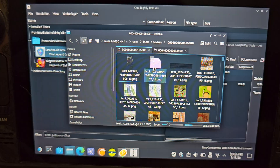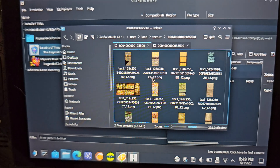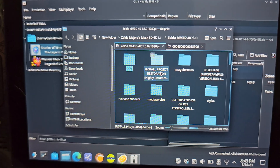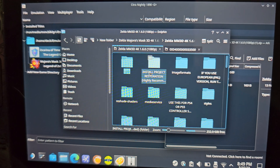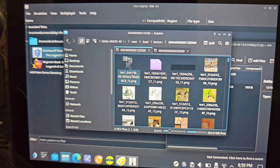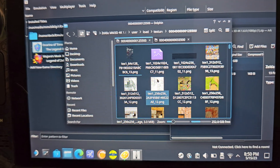The installation folder includes an EXE file, which we can't use on the Steam Deck. Once you have the file downloaded, ignore most of the contents. Navigate to the 'user > load textures' folder and look for the subfolder that contains all the image files — that's the one you want.